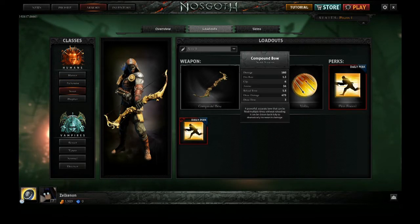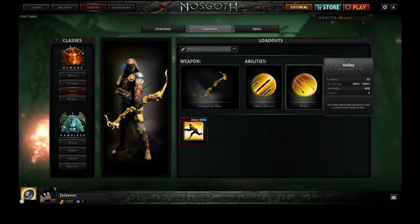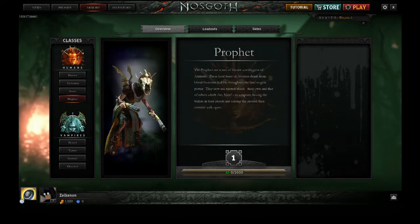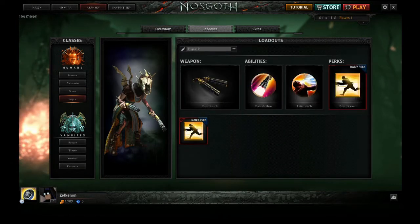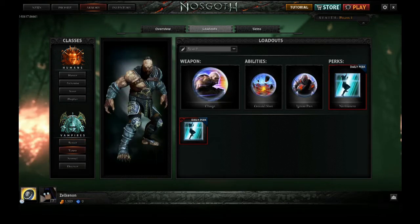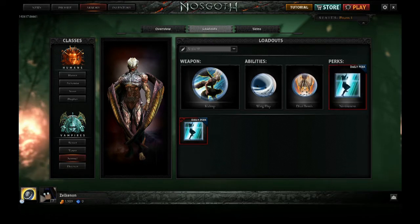Scout — loadout, bow. Throwing knives, Volley — different skins. The Prophet uses dual pistols, Banner Shot. Reaver — Pounce, Charge. And you can always buy different weapons and abilities for all of these classes as well.